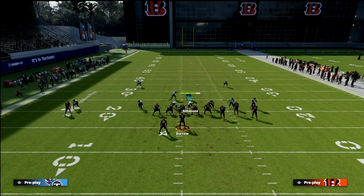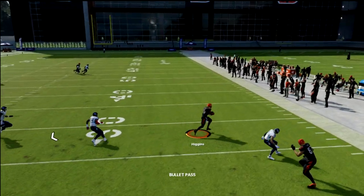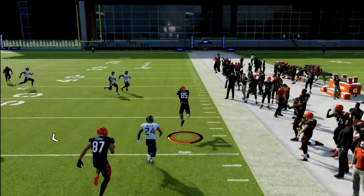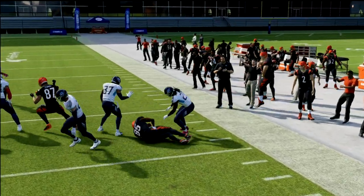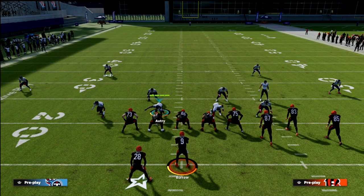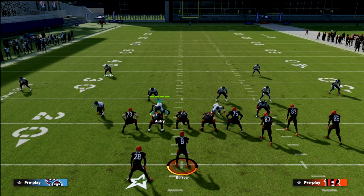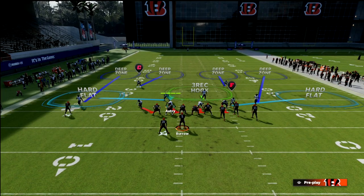Let me show you what a man coverage assignment will do — we're going to drop Simmons into a bluff blitz. Notice the streak is going to be covered now, so they have to check down. We still have to be able to stop that check down, which we're going to show in just a second. The reason I like quarters for this in particular is that if they motion out, you're not going to get any swap-offs.